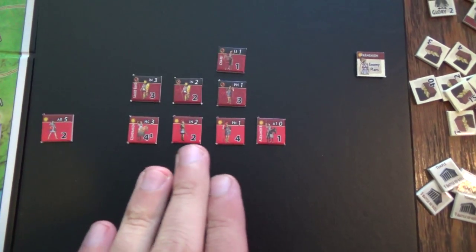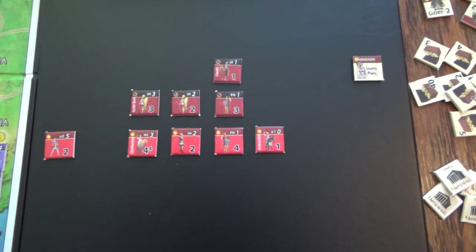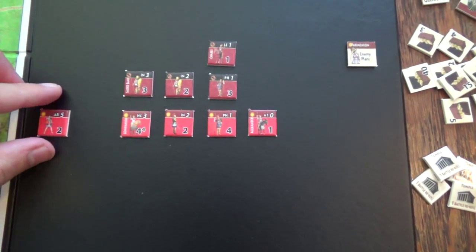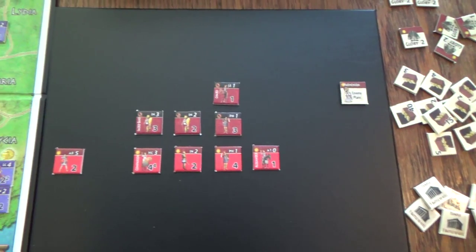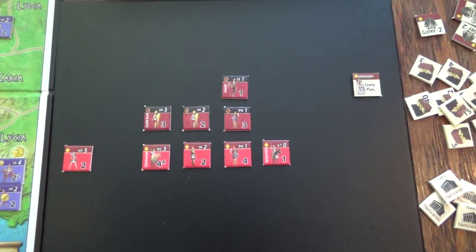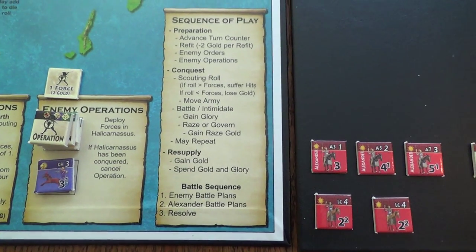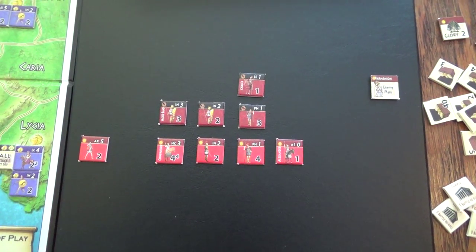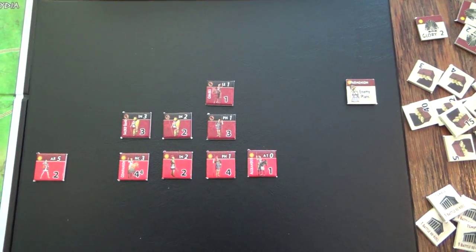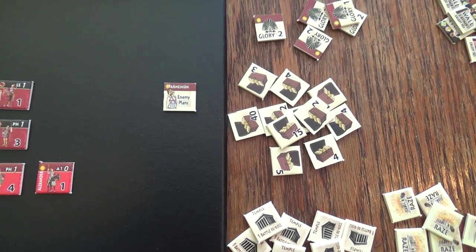I've moved the southern Greek forces to the battlefield and ordered them by initiative. They have two units with initiative of one - their leader and their phalanx - so that's the order they'll be attacking. Before we do that we go through the battle plan drawing step. In the battle sequence: step one is drawing enemy battle plans, step two is our own battle plans, and step three we resolve combat. For enemy battle plans, they draw one for each unit they have - four in this case - but our advisor Parmenion lowers that by three, so the enemy only draws one battle plan.